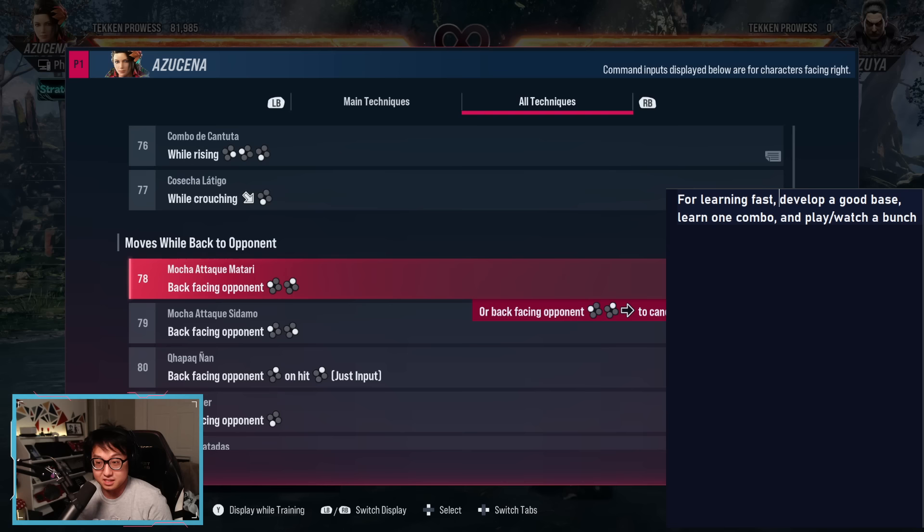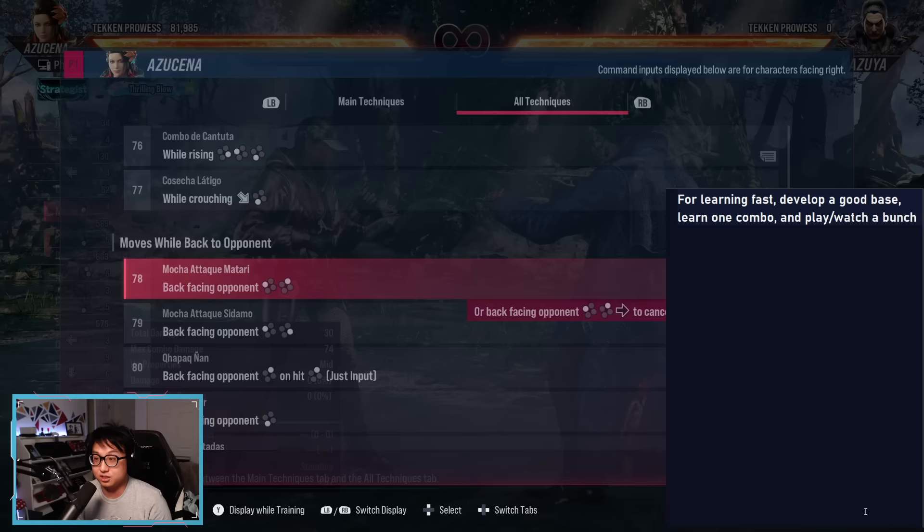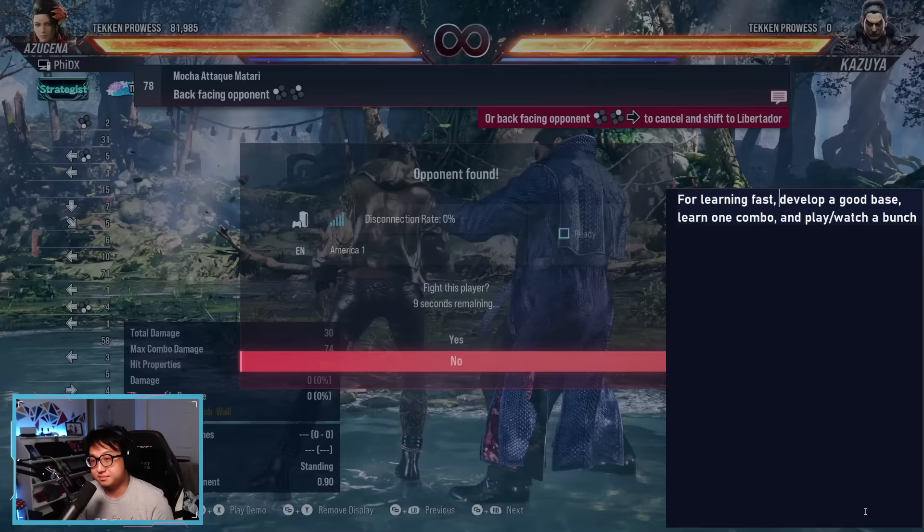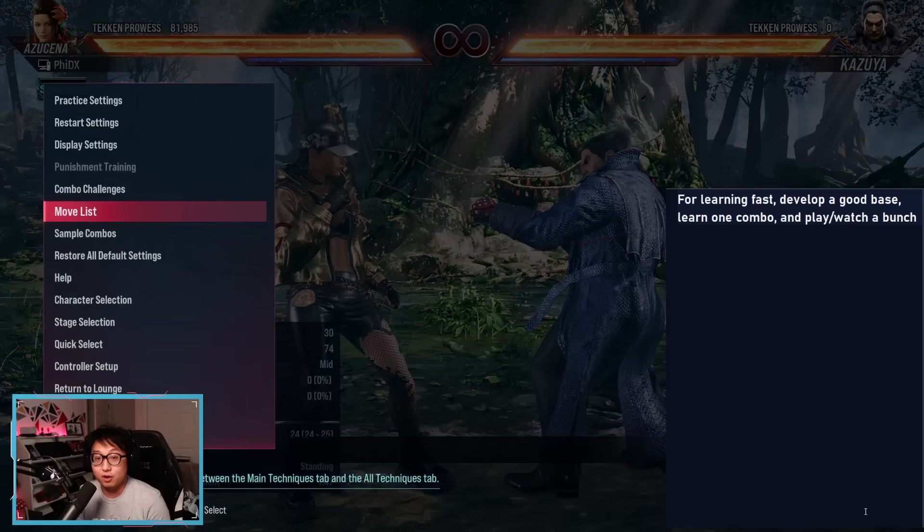I'm going to call it Liberator because my Spanish is probably awful. Let's start with back to the opponent. In Tekken 8 and Tekken 7, if you hit triangle when you're in the move list, it'll pin it to the top. Then you can use Select, R1, and R2 to scroll. So we're going to do that here so we can test everything right away. I already know to do back turn by doing back 3+4.